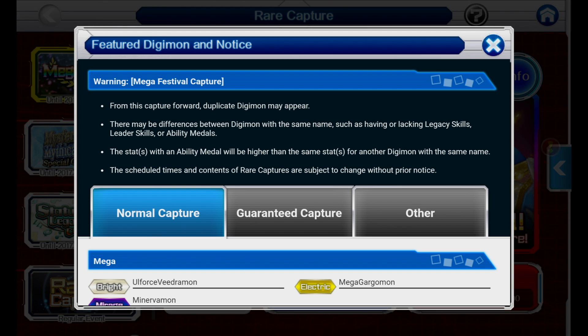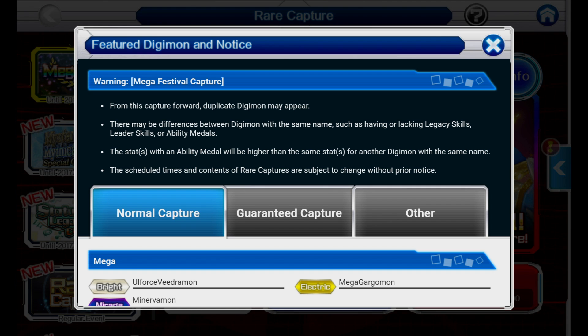Because what happens is, at some point, most if not all of these Megas become acquirable through just playing in-game events — you get the Mega Fragments and stuff like that. But you can capture them and basically get a shortcut, and also capture them already pre-awakened, like plus one, plus two, plus three, plus four. If you're interested in how to do that, I have a video on how to awaken Digimon. But that's the only real reason to pull on these Mega Festivals.